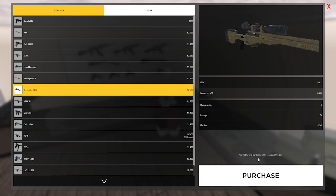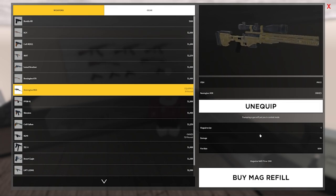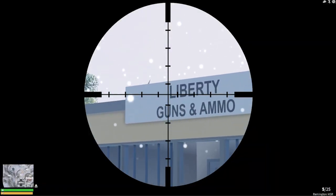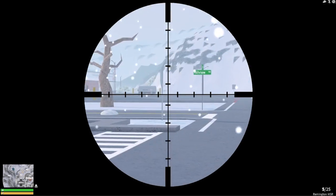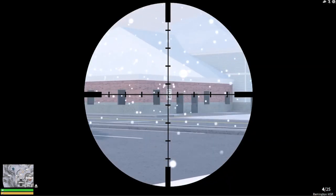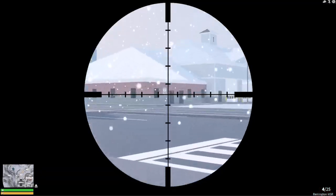Let's start with the Remington MSR. It gives you 30 rounds of ammo with 5 rounds per magazine. The fire rate is semi-automatic. It has a beautiful scope and it's quite easy to aim — you move your mouse pointer to where you want to aim and shoot. It deals 70 damage per shot, so if a target has already taken damage they might even die. I actually use the sniper a lot, however it's not my all-time favourite.